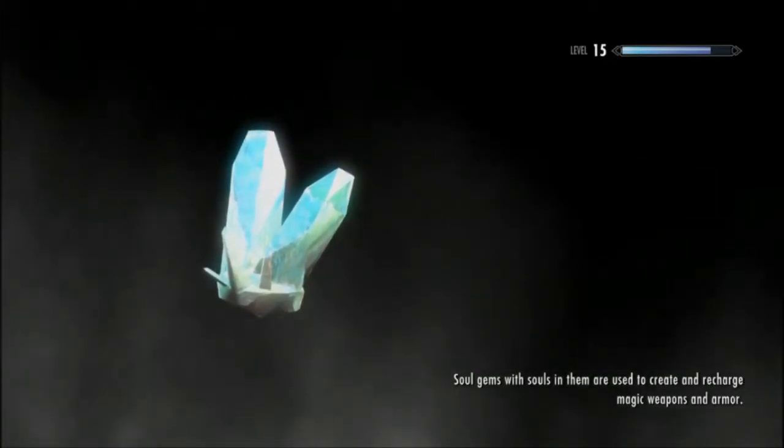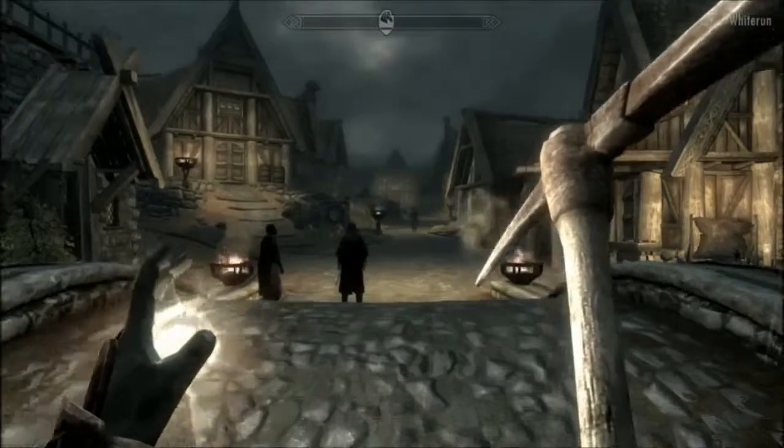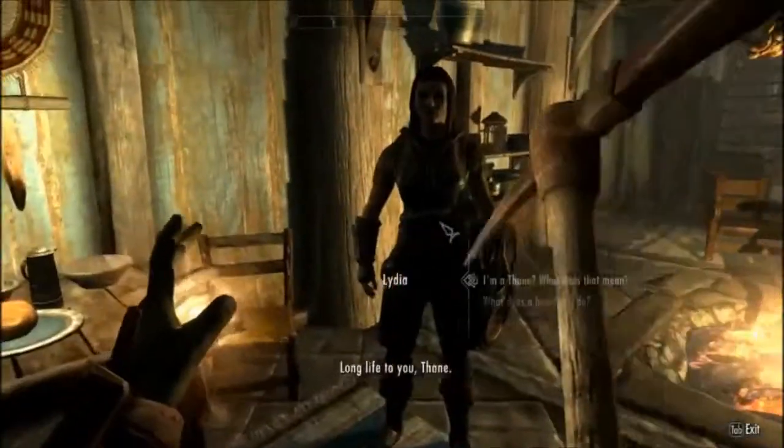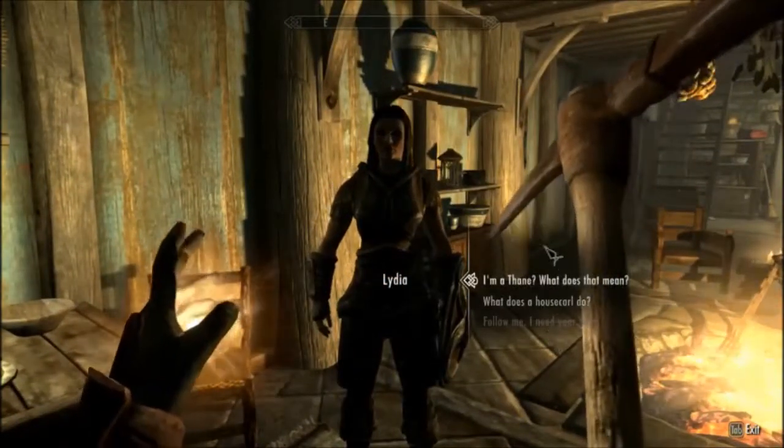We're going to discover Rorik's Stead in this one. That way we can just buy new supplies — we can go to the steward and ask them to buy us some rocks, some clay, so we don't have to spend a lot of time mining every time we want something new.